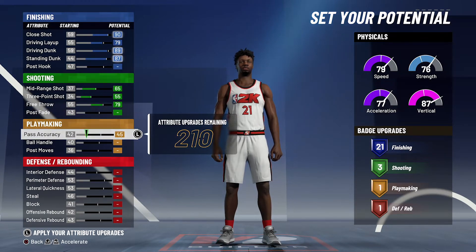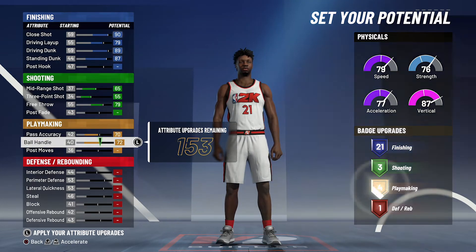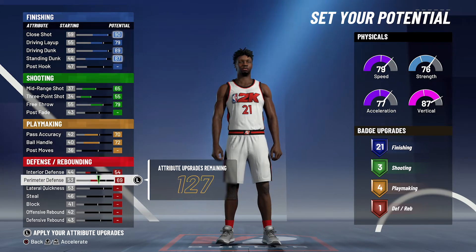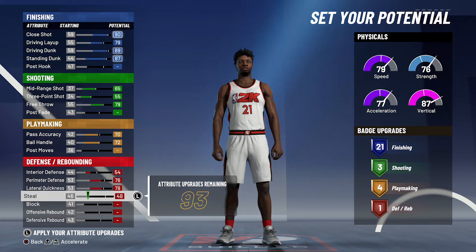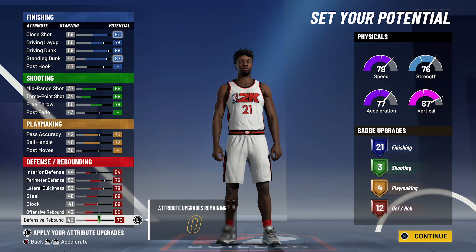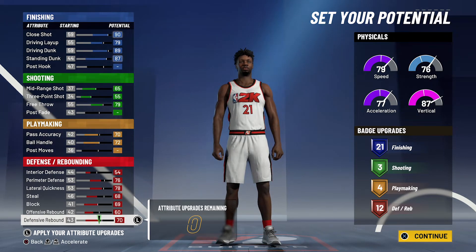For playmaking, you're gonna bring your pass accuracy up to a 70 and your ball handling up to a 72, and that's going to give you four playmaking badges. Lastly, for defense and rebounding, you're gonna bring your interior defense up to a 54, your perimeter defense up to a 76, your lateral quickness up to a 78, your steal up to a 68, your block up to a 69, your offensive rebounding up to a 60, and your defensive rebounding up to a 70 — giving you 12 defense and rebounding badges. So 21 finishing, three shooting, four playmaking, and 12 defense and rebounding badges is a total of 40 badges.